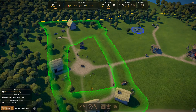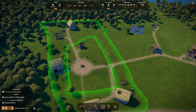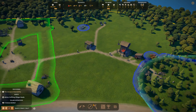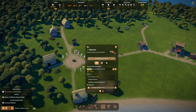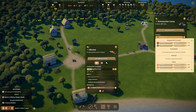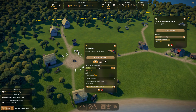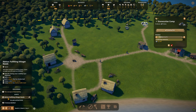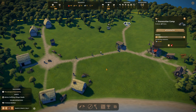We just need to get the market fulfilled to increase our happiness — currently only at 45% because the village isn't very well developed yet. Our first market stall has been built. We can assign the resource — add a trader, assign berries. The population is 10 at the moment but will start going up as we skip the footage forwards.